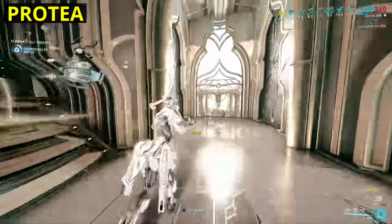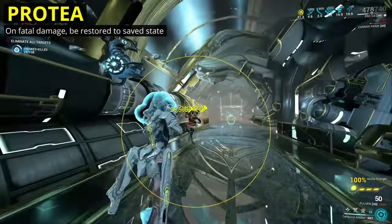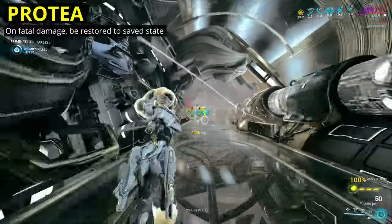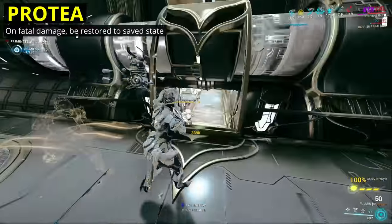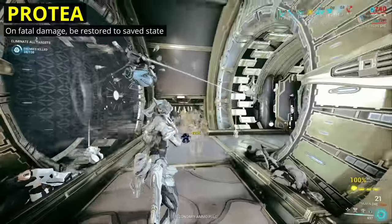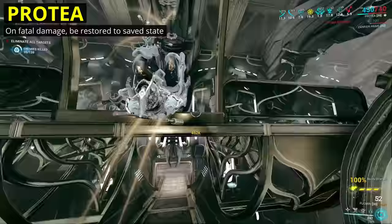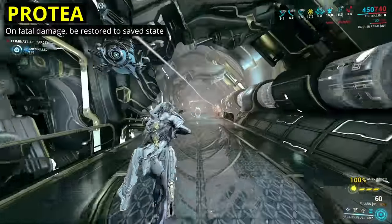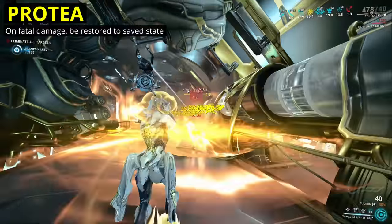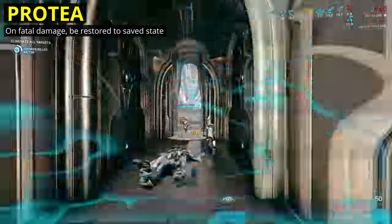Instead, my one small change will be to how Temporal Anchor works on taking fatal damage. Currently, it'll send you back, but also leave you with just 5% health rather than whatever your save state was. I'd make it so you'd be returned back to the save state, just like if the ability was manually recast at the moment of taking lethal damage. You're already losing out on the remaining generation on Temporal Anchor, so this is just a little something to make it a bit less punishing on an already less-favored ability.